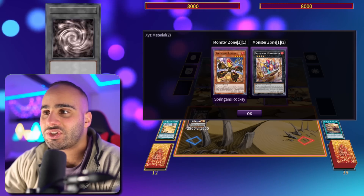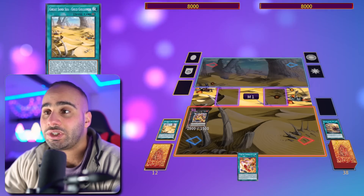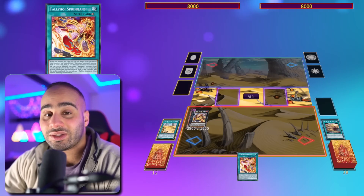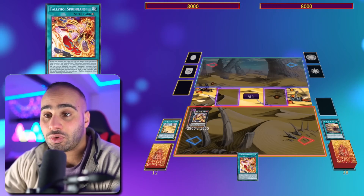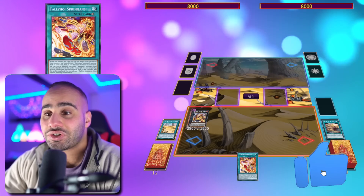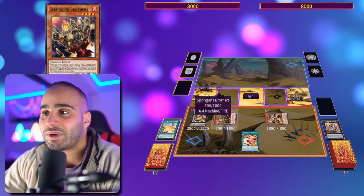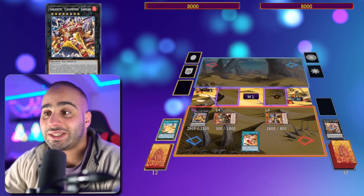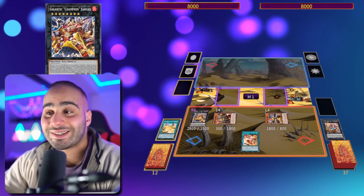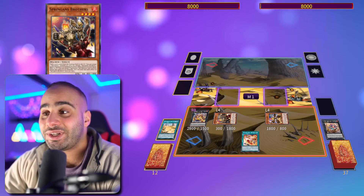You're going to attach back the Rocky, then overlay into Sargus, and search the new quick-play spell Tally-Ho Spriggans. This card is insane — when you activate it you can detach up to three materials from monsters you control for a bonus effect. But even if you don't detach a single material, it's still essentially a Reinforcement of the Army quick-play, searching any Spriggans monster. If you do detach, you can also summon monsters from your hand or graveyard up to the amount detached.